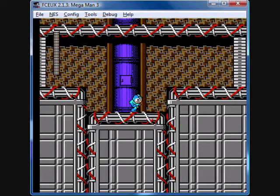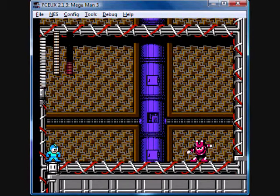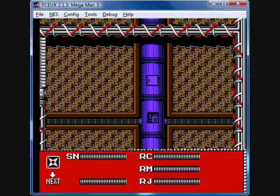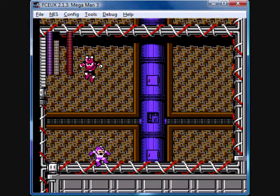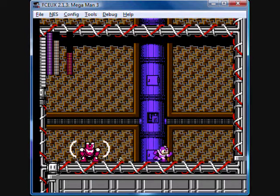One thing I like about this game is that the life count can go into double digits. And here we have Magnet Man, who has two primary attacks. He has two weapons that are actually good against him: one is the Shadow Blade, and the other is the Spark Shock, which I don't actually have.